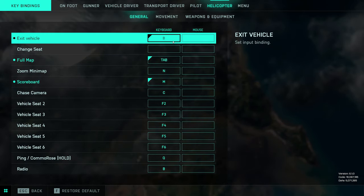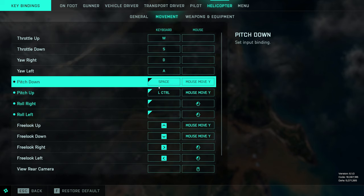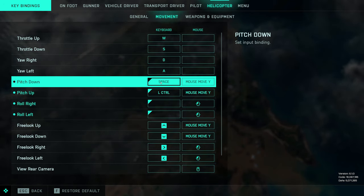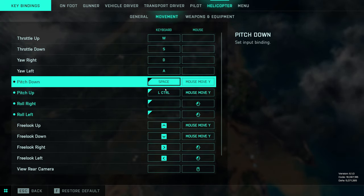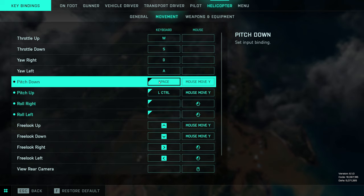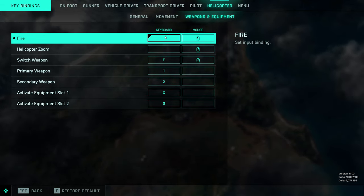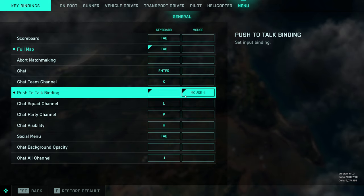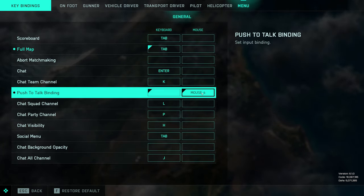Moving over to helicopter settings — again, exit vehicle is going to be B. Rebind full map and scoreboard to Tab and M. In movement settings, because I'm inverted, pitch down is essentially pitch up so that's going to be Space, and pitch down is going to be Left Control. If you're playing without inverted look, you'll have pitch down as Left Control and pitch up as Space Bar. Again in weapons and equipment, you want to remove fire from Space Bar. Last but not least in the menu options, also make sure to put push to talk — if you use the voice chat — to some nice keybind. I like to use mouse 4, but just use whatever you feel is best.